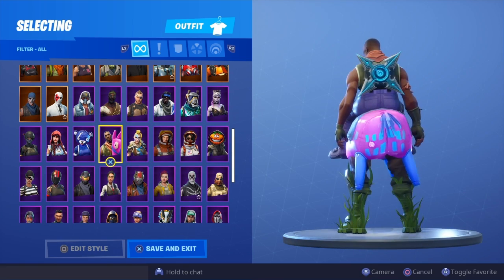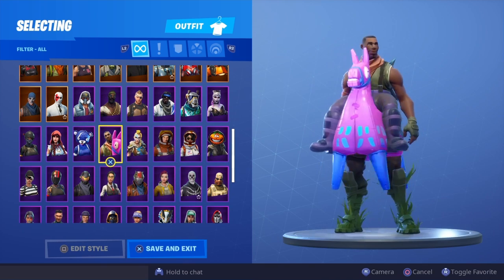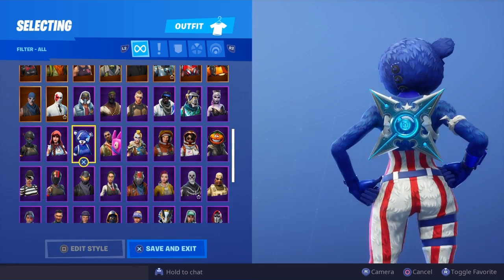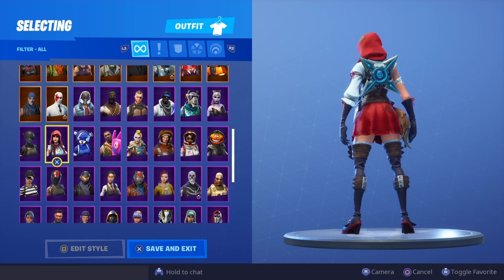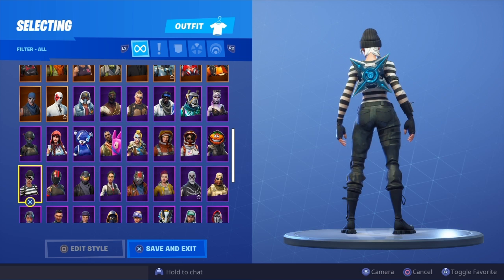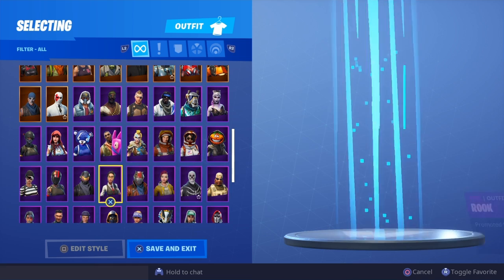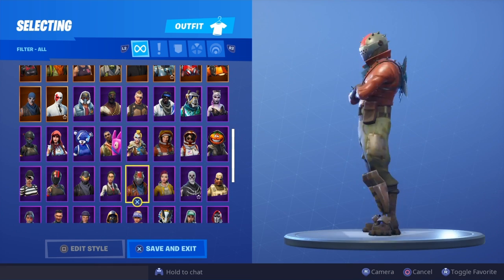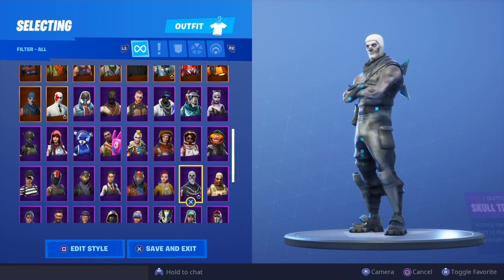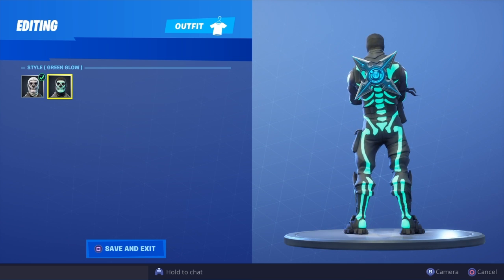Giddyup — this is like the ultimate troll skin. When I die by a Giddyup I just get really angry. Fireworks Team Leader. Fable. Elite Agent. Rapscallion. Redline. Rogue Agent. Brook. Rustlord. Shade. Skull Trooper — I think I prefer it with this version, yep.